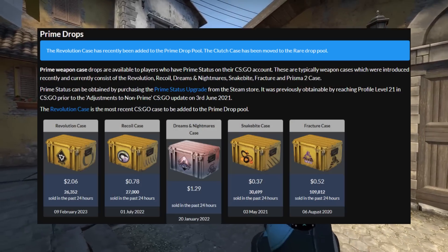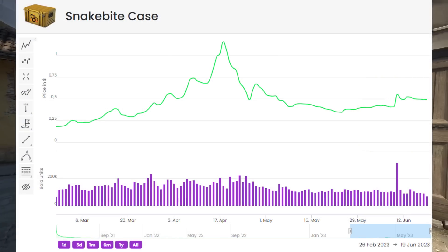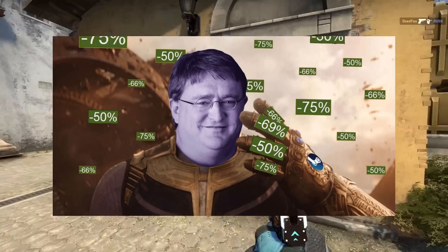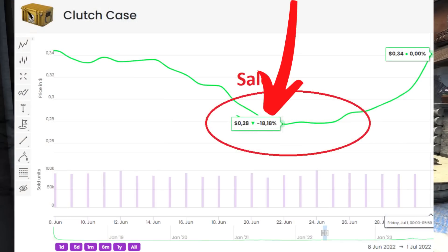The first one is the active duty cases. Now this is the most volatile area inside of CSGO investing as a whole, and when we look at the summer sale it's no different. If we want to look at the clutch case, which was the most expensive active duty case other than the newly released Dreams and Nightmares case, we can see that it dropped 20%, which is quite significant.